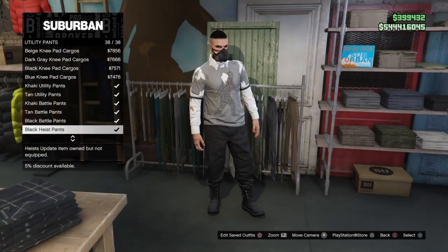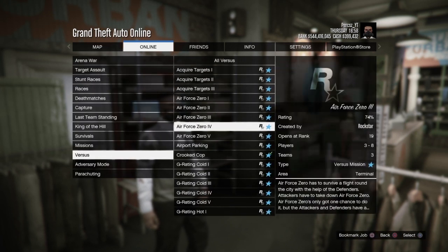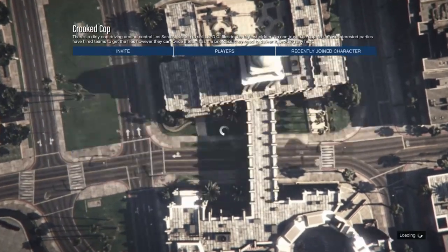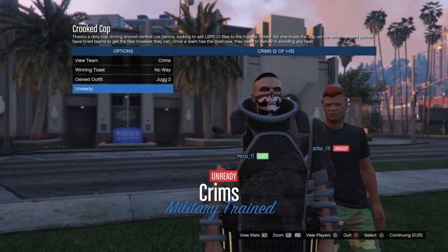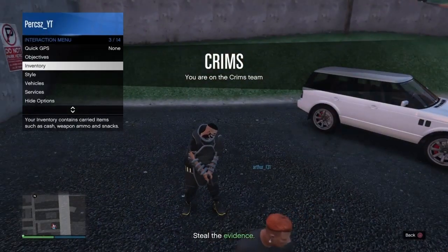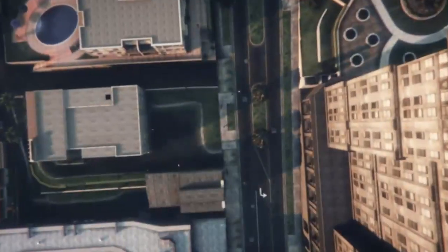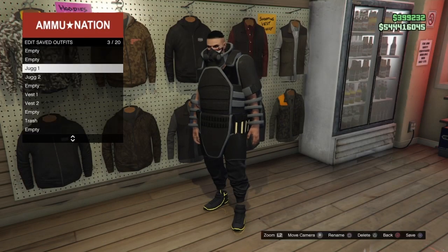Go to a clothing store and go to utility pants and equip the black heist pants. Then start Crooked Cop again via online jobs, Rockstar created — make sure clothing is set to player owned. This time, press right on the d-pad twice so you see the invisible body parts juggernaut outfit with the black juggers and tron shoes. Ready up, spawn into the mission. Bring up the interaction menu, go to style accessories, click the rebreather again, and quit the job using your phone. Load back into GTA Online, make your way to the front of the ammo store, save the outfit above the other modded outfit, then delete the two components for the juggernaut outfit.